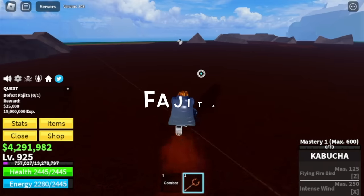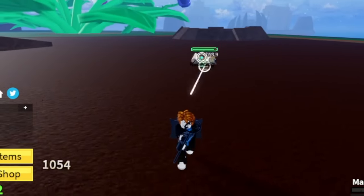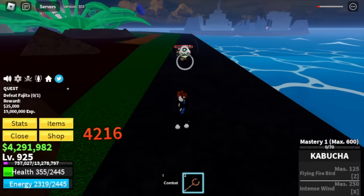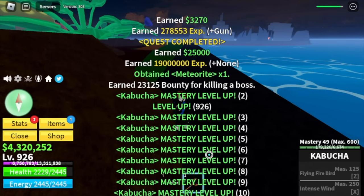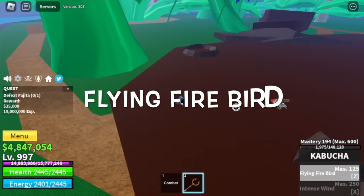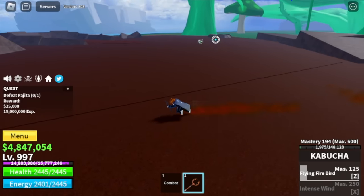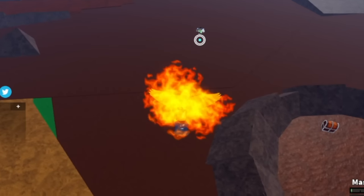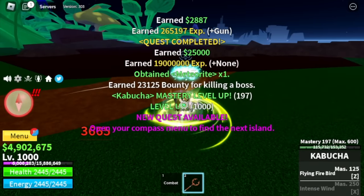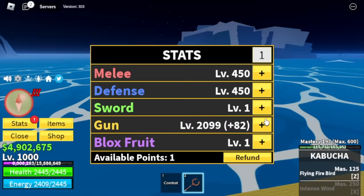We're going to use the Kabucha on Fajita. We're going to do server hop with this boss — just left clicks and run, because we don't have his skills yet. For the first skill, the Z skill, we will be unlocking the Flying Firebird — it is multi-target, which is really helpful for grinding. Sadly, the M1 of Kabucha is not AOE. Target level here is 1,000. Checking our stats: melee defense 450, gun 2099.